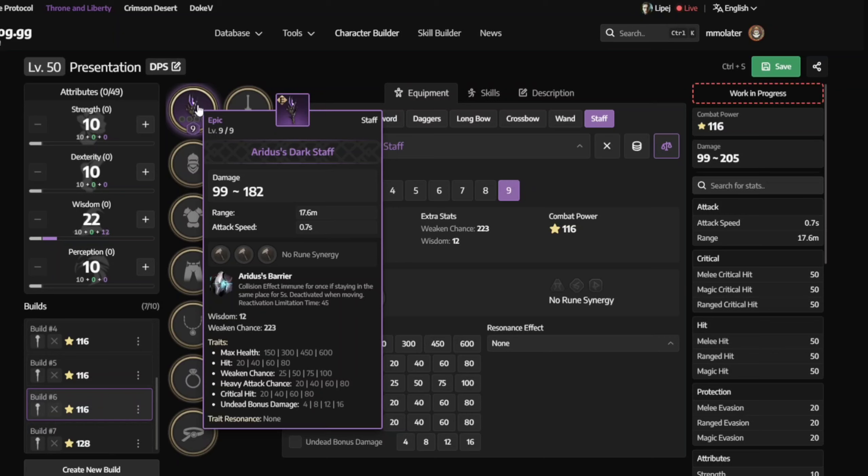Next, we have the Lightbringer Prayer Staff. I don't see anyone using this — it's garbage. You can get it from Sarodoma Island as a direct drop, from Sarodoma Island chests, or from the Sarodoma Island contract bags. This is just for extracting traits. Not for equipping or using.